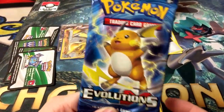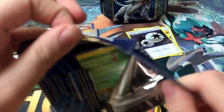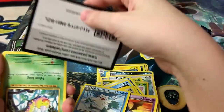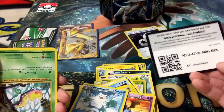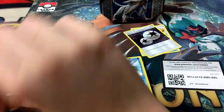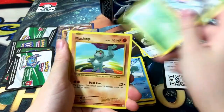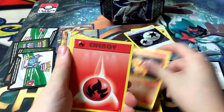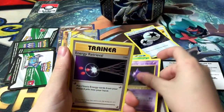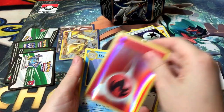So I'm going to show the Evolutions pack. Last pack, let's see what we get. First we have a Weedle, a Machop, a Tangela, a Vulpix, a Fire Energy, a Pokedex, a Haunter, Energy Retrieval, a Fire Energy Reverse Holo, and a Starmie.